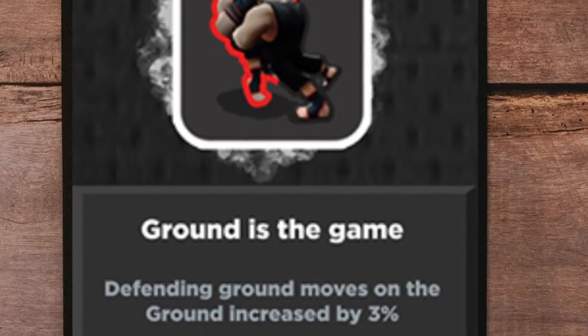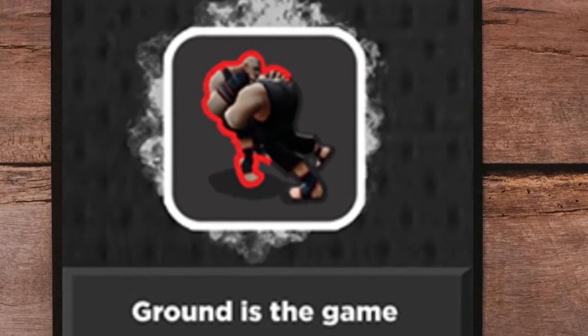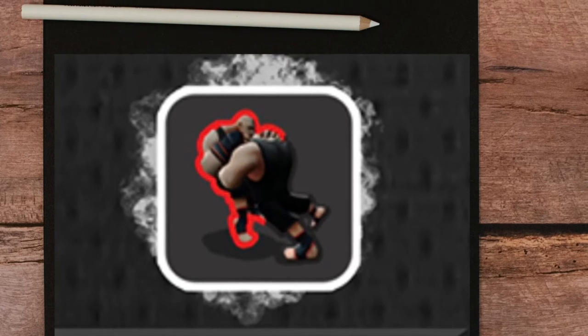Ground is Game. Use this versus subs and ground fighters. This talent helps you dodge hits and get off the ground.